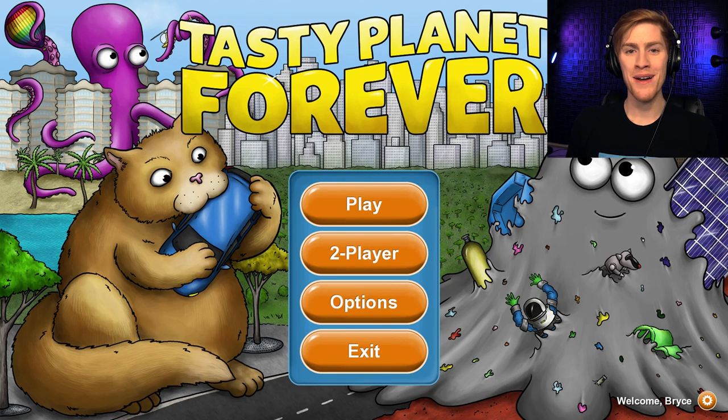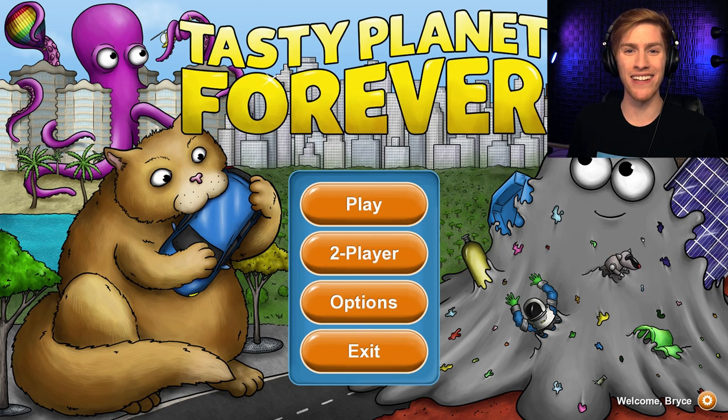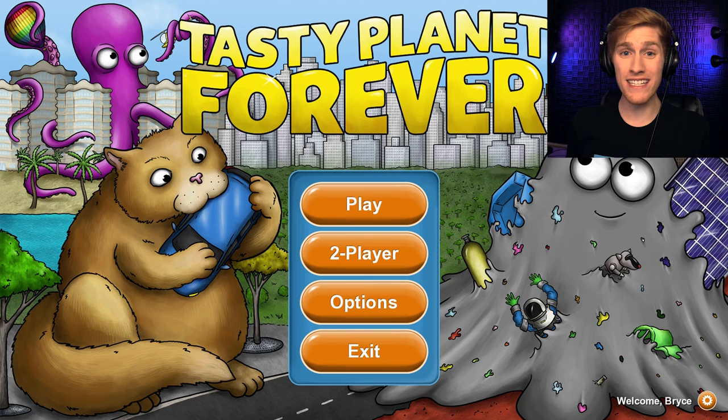What's up guys, my name is Bryce and welcome to a very special video! Today we are finally going to play Tasty Planet 3, or as they call it, Tasty Planet Forever. Our main man the gray goo Kevin is back and ready to eat everything, but this time he's brought a few friends along — a cat eating a car, an octopus eating a city, and a magical flying penguin. I am super excited to try it out with all of you guys.